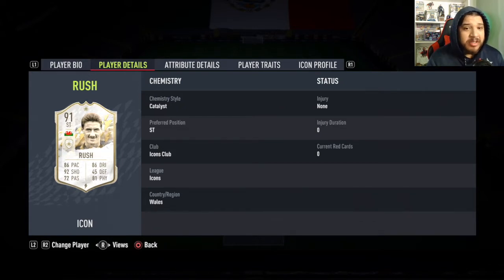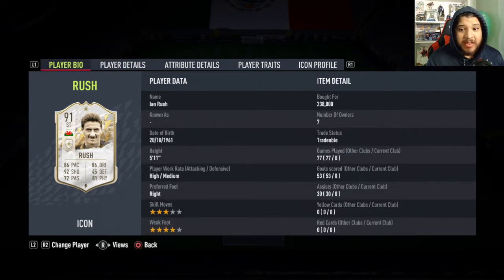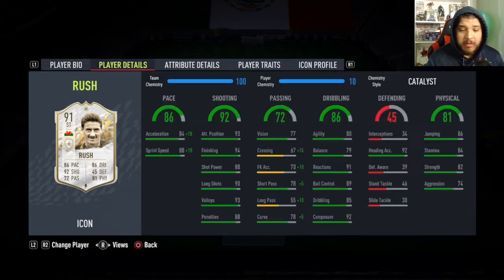I bought this one. The one I used in the draft had a catalyst on it, and this one had a catalyst as well — perfect, I can review him the way he was in the draft. He's around 240-ish thousand coins, give or take. High/medium work rates, three-star skill moves — I know that's a huge turnoff for a lot of people — but he does have a four-star weak foot, which is very nice, and the high/medium work rates.